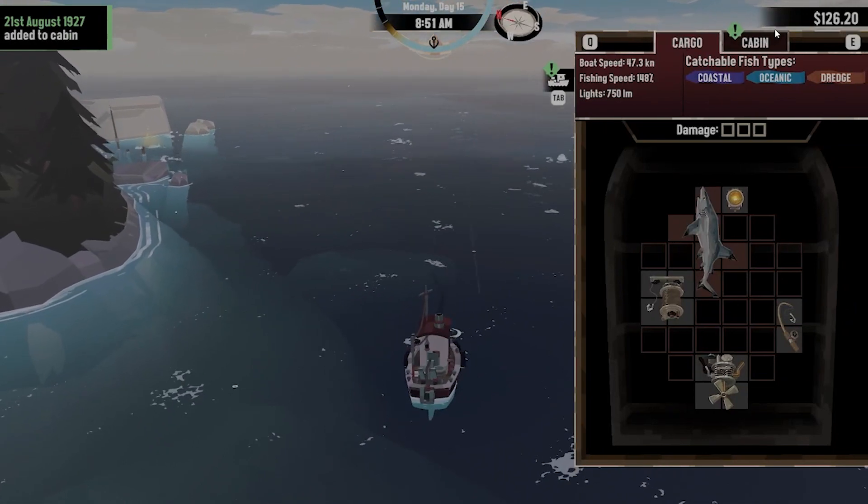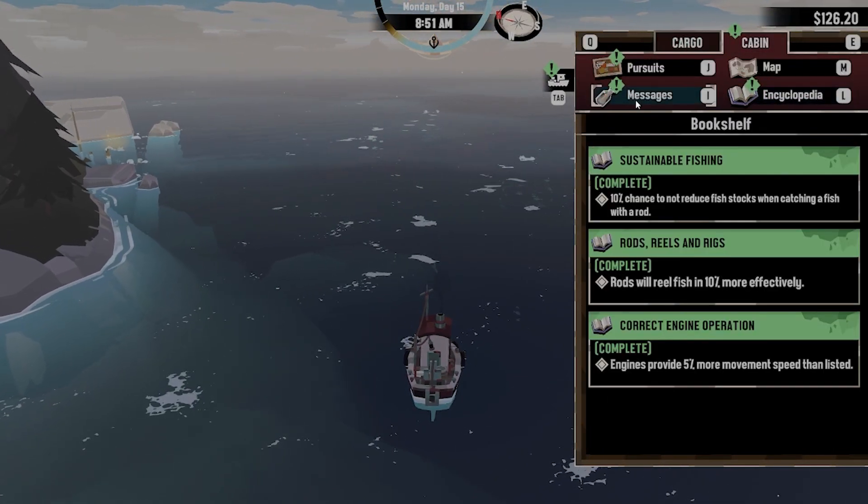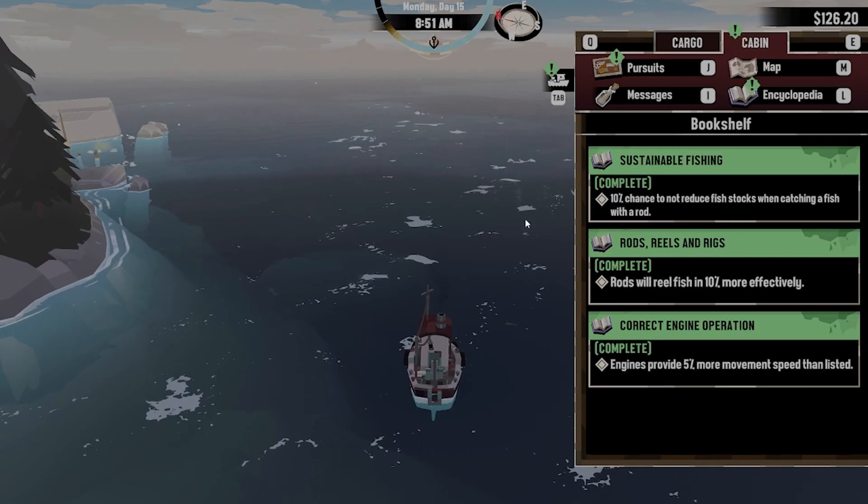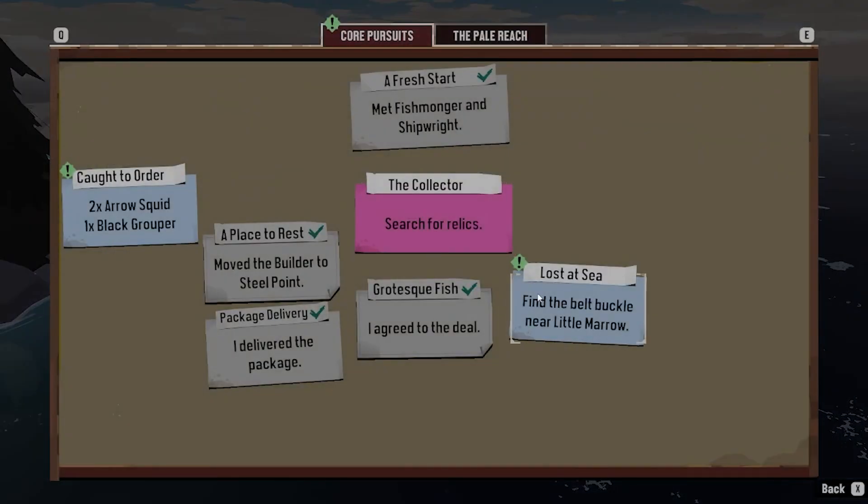Adding it to the cabin. Messages: 'We had a slight accident yesterday around the shallows at the back of Greater Mario. A rock seemingly appeared out of nowhere and struck the front of the boat. It did not penetrate the hull, but it jostled us around and a few items fell overboard. We believe all important articles are accounted for. He has been checking over some notes from the boat renaming ceremony — he is paranoid he performed the steps incorrectly. I've never known him to be so superstitious.' Sounds like some weird stuff going on there.